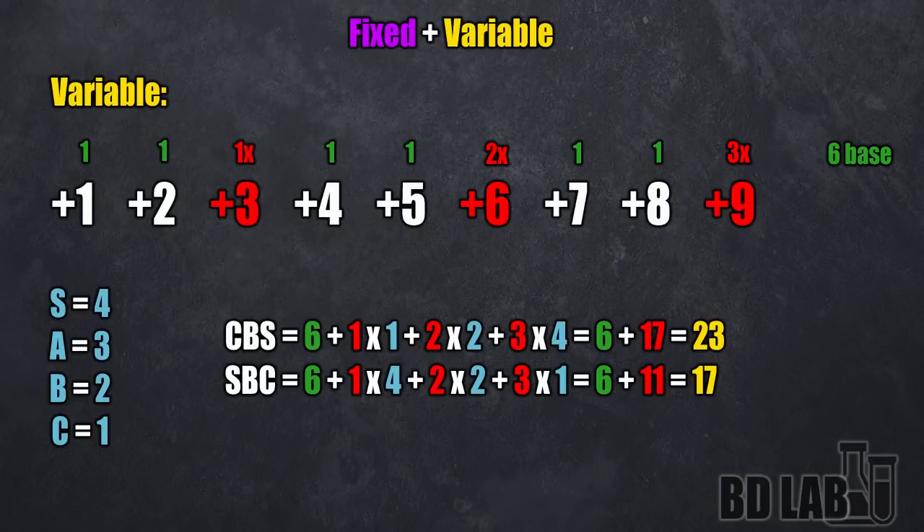And for the grades themselves, C equals 1, B equals 2, A equals 3, and S equals 4. So in a plus 9 rune, you're getting 6 base points plus the variable points from your grades.